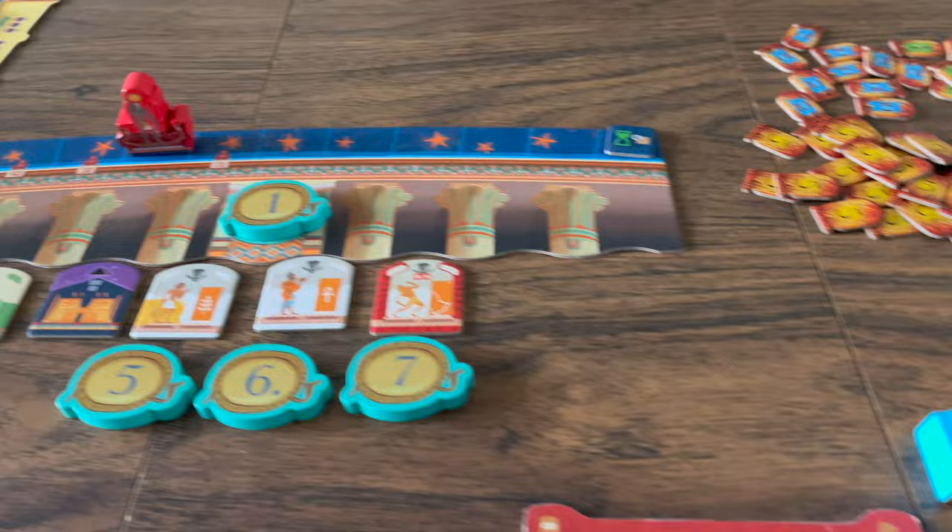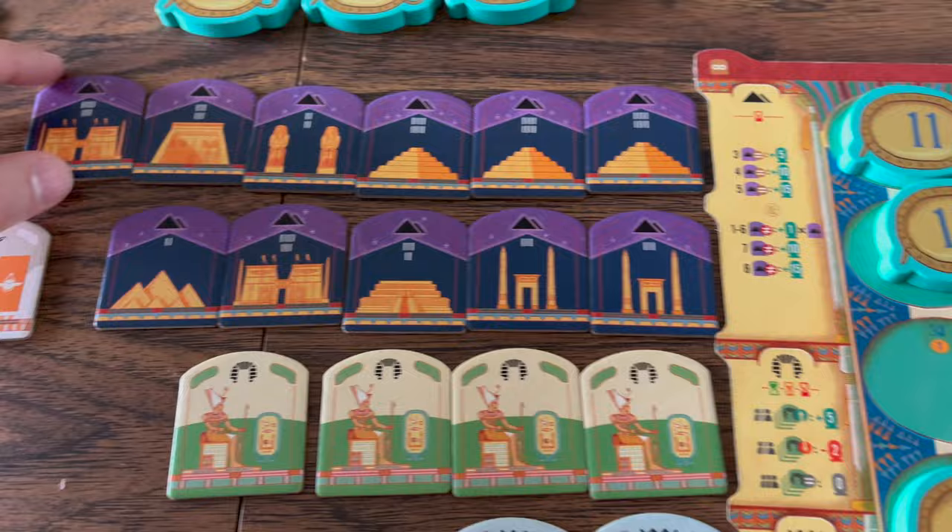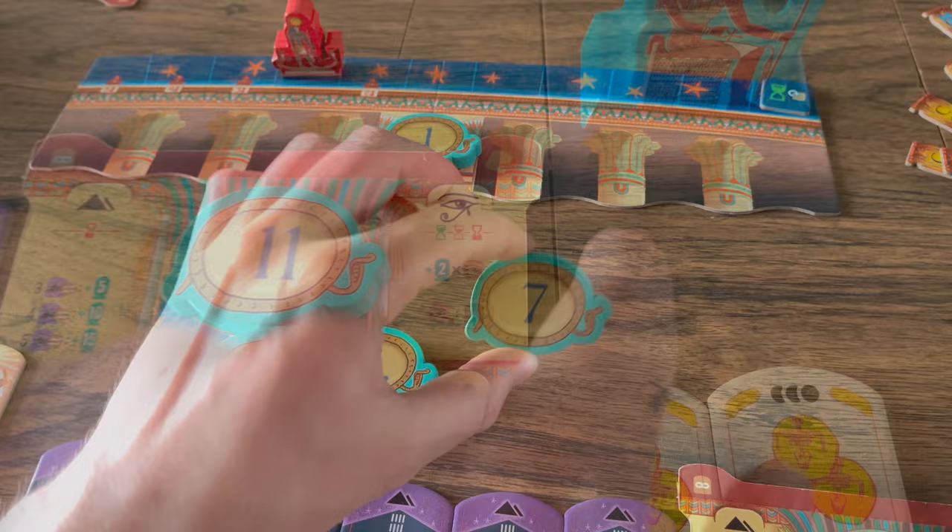The winner of the auction — the player that uses the highest value sun disc — takes all the tiles from the auction track and places them face up on their player board. Each type of tile has a designated place on each player board. If you forget how tiles score or want more info, this is a good place to look.